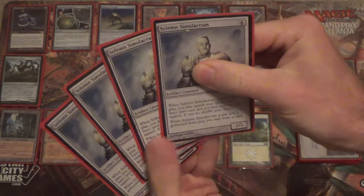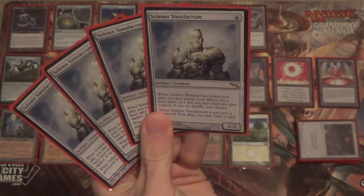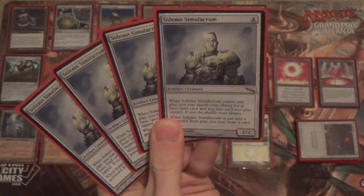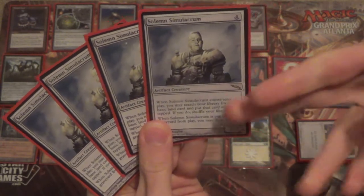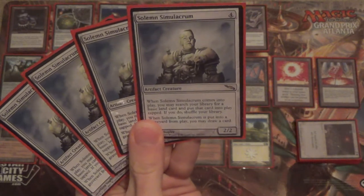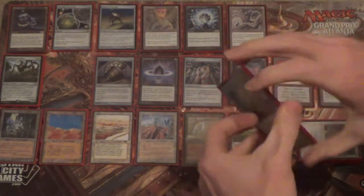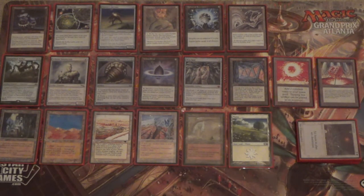Another way is we can play Solemn Simulacrum. This card is four mana. When it enters and when it leaves, it has a trigger: when it enters, you get to search for a basic land and put it in tapped — so already it's replaced itself and we have another permanent to sacrifice to Smokestack. But if we sacrifice this instead, we get to draw a card, because it's 'when it is put into a graveyard from play, draw a card.' Between four Hangerback Walkers and four Solemn Simulacrum, they're mostly there to provide chump blockers and to break the symmetry of Smokestack.